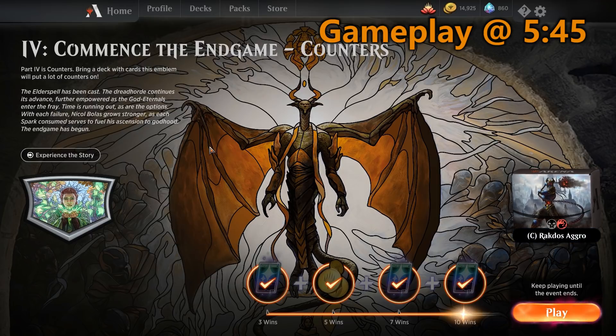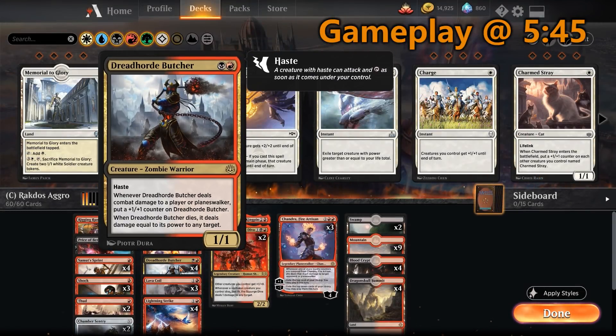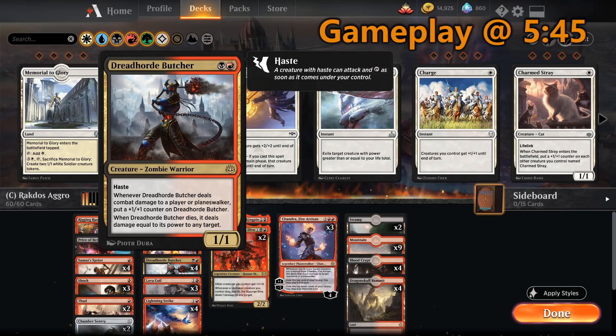We're going to be playing a Rakdos aggro list that takes advantage of those counters, built around Dreadhorde Butcher. It's a black and red 1/1 with haste. When it deals combat damage to a player or planeswalker, you put a plus one plus one counter on it, and when it dies, it deals damage equal to its power to any target. All we have to do is connect once — it becomes a 2/2, and then on our end step thanks to the emblem we get to grow it. We grow it so big that we use Thud to finish the game, or our opponent is forced to chump block or kill it and take the damage to the face.